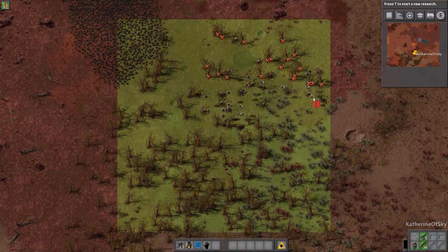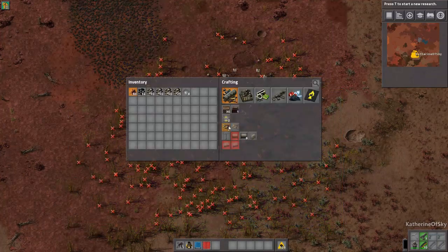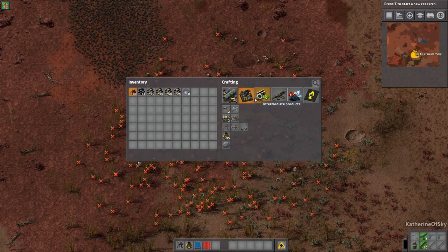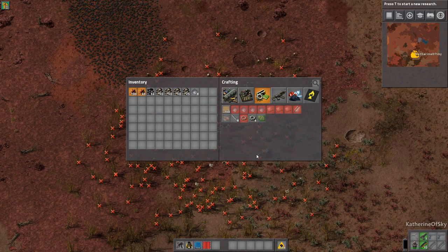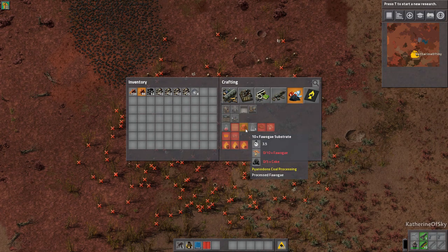I'm going to let these guys have fun in this area. Then we're going to look at the research that we have here. The first thing we need to do is start up basic iron and copper processing, like we normally do. Then we're going to get on to some of the interesting things that we're going to make here.